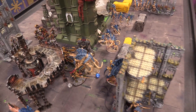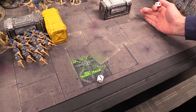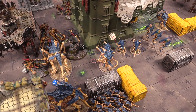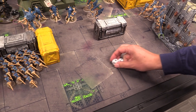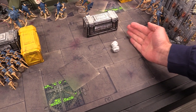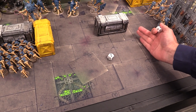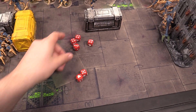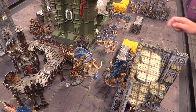In the charge phase: bikes declare a charge into the Tervigon — no overwatch called, eight-inch roll is enough. Captain charges the Warriors and gets in. The Telamon attempts to charge the Tervigon but fails even after a command point reroll. Then the second bike squad charges the Warriors — the Warriors call overwatch spending one CP. Venom Cannons fire D3 shots each, only getting one hit which is saved. Death Spitters fire but miss. The bikes make their charge on a roll of three.